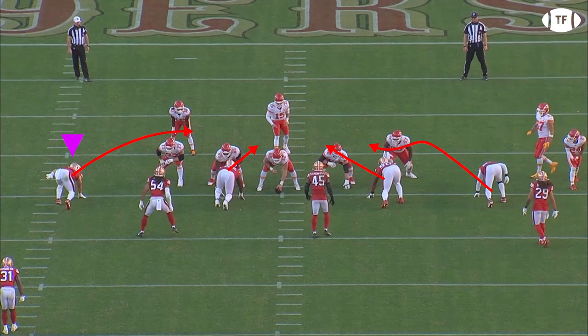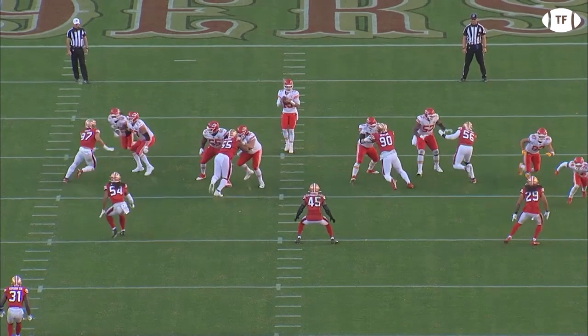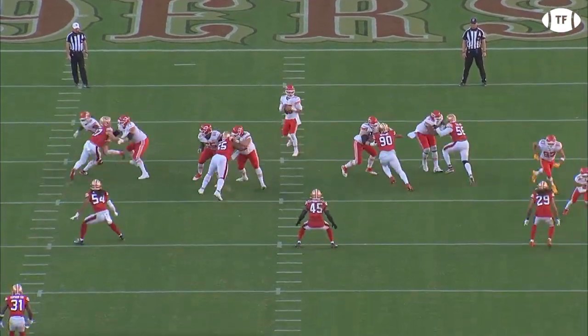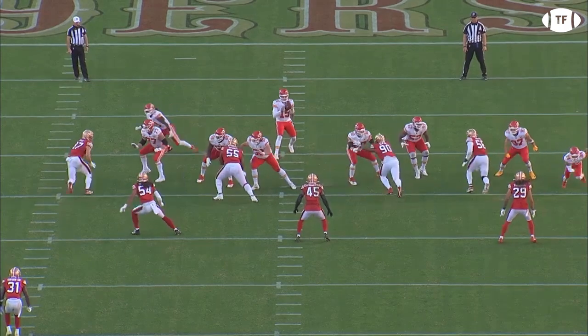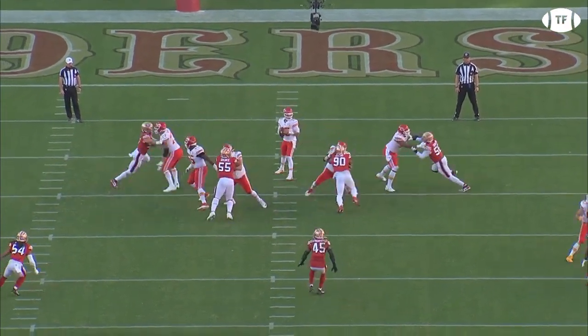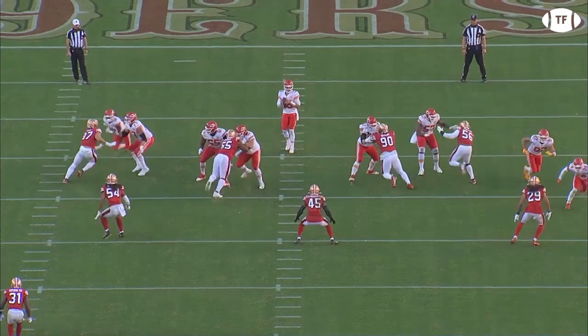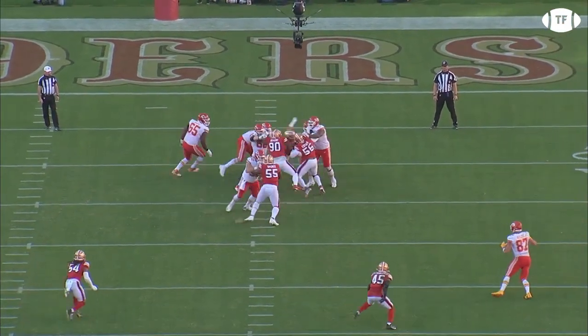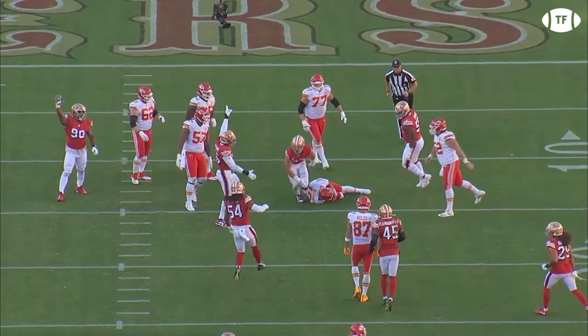Crouched ultra low in his stance, Bosa times the snap perfectly, using all that elastic potential energy to drive through the tackle. He wins the leverage battle and uses those great hands to forklift Andrew Wiley up and off balance. Feeling like he's got him unstable, Bosa rips around the edge, flattening the angle, and getting to Mahomes before he even has a chance to react.